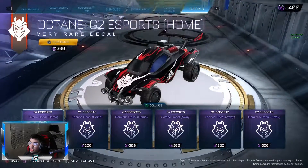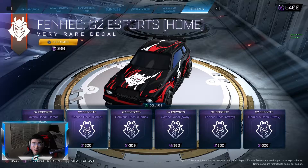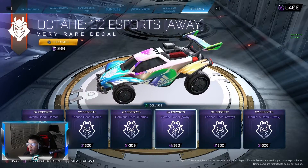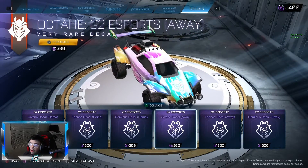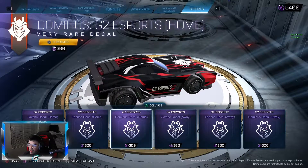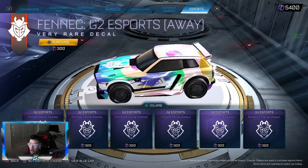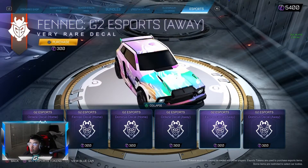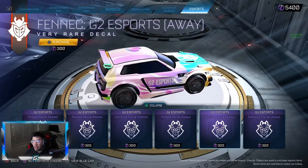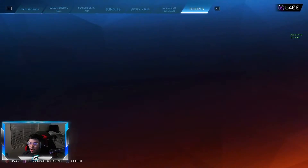Getting into G2, this was one of the interesting ones. I like their Home - it's a clean style, very G2, right in the color wheel of what they have. Then you get to the Away and they were just like, yeah, let's just go all out. I think it looks cool. It looks like they really wanted this to be a car that people would use just for the colors, with G2 kind of as an afterthought in white so you can't really see it that well. I think they did that on purpose so more people would cop it.